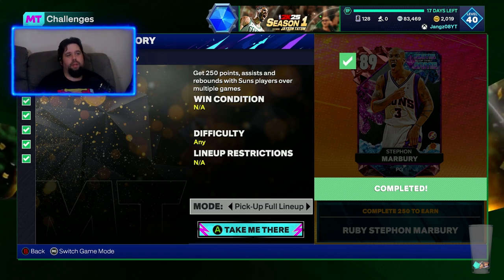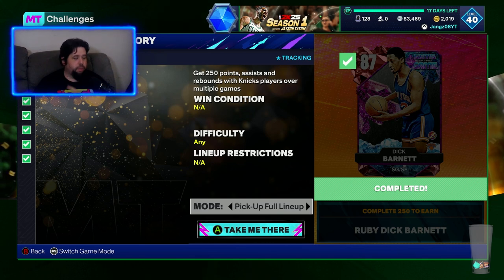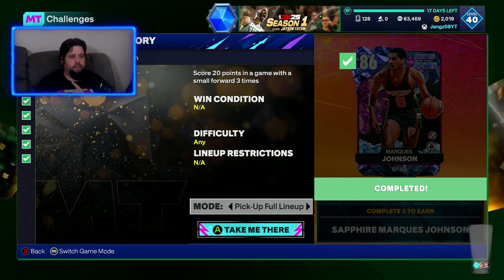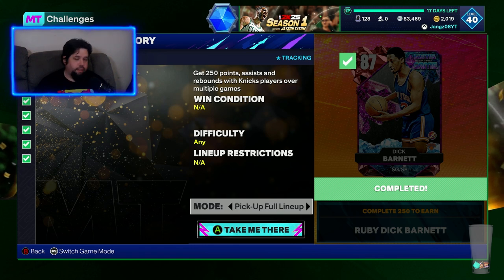Get 250 points, assists, and rebounds with Suns players over multiple games. Obviously you have to have the Suns players to be able to do it. If you're running a budget lineup and don't have many cards, this might be a little bit difficult, but you can pick up cheap cards to do that. This is the challenge I originally looked at and went 'oh no, I'm not doing that' — I left it until there were two and a half hours left. The next one was exactly the same challenge but with Knicks players. You could double these up: if you have the Amethyst KD or any small forward from the Suns or Knicks, that would have saved time.